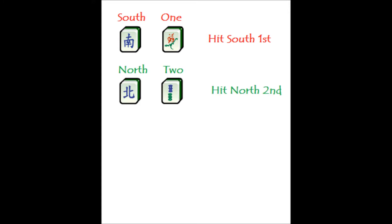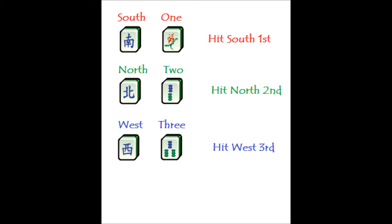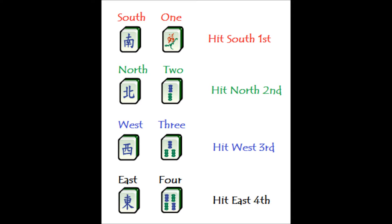The next thing we had was a green North and a green 2, which means we hit north second. Then we had a blue West and a blue 3, so we hit west 3rd. Our fourth and final one was the black East and the black 4, so we hit east last. You correspond the colors with each other — the bamboo color coordinated with North, South, East, or West — and hit them first, second, third, or fourth. These will be different for everybody, and the locations will be different for everybody too.